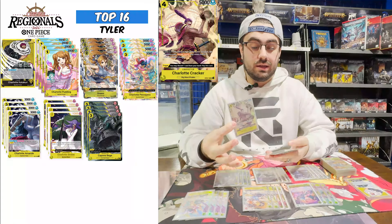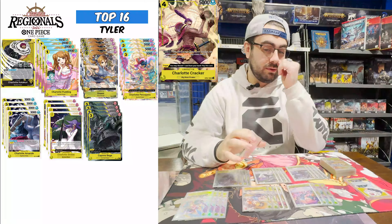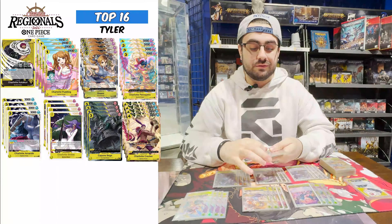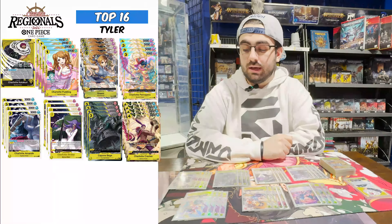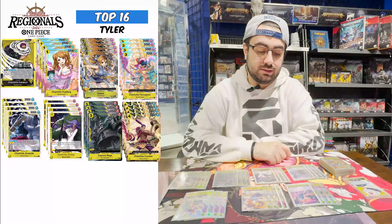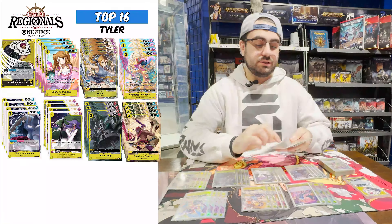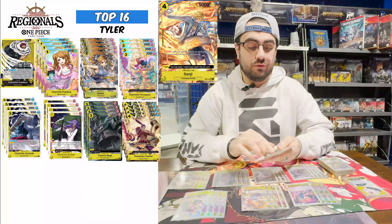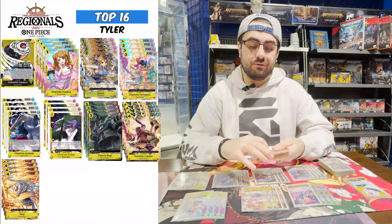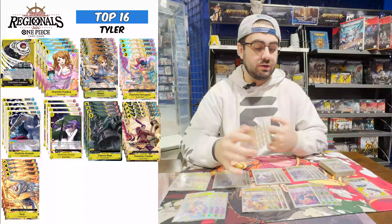I play four-of Cracker as well, especially with Yamato in the meta now. I find myself going down lower than her very often, so you get his double attack off more often than not, especially paired with the Nami. Double attack banishes is pretty terrifying against any of the yellow decks — anything with high triggers in it. More blockers — Sanji at four-of, just like Brulee, comes out of life and puts blockers up for you. It is a card that costs hand, but it's hard to remove.